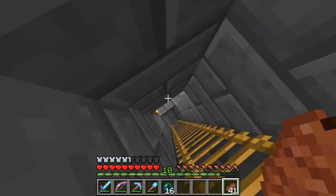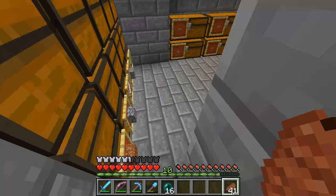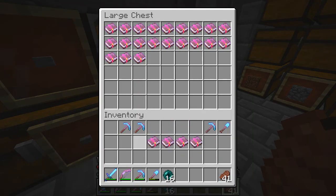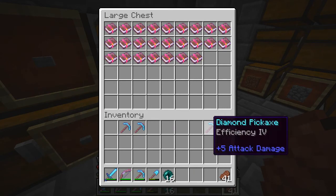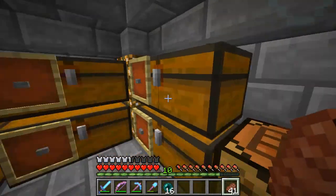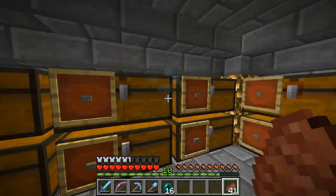I just realized that in my inner chest I put a load of diamond tools that were enchanted that I didn't need. So now I've still got them in my inner chest, which is kind of a pain. I want to actually combine these and get an efficiency book — efficiency is somewhere around here.